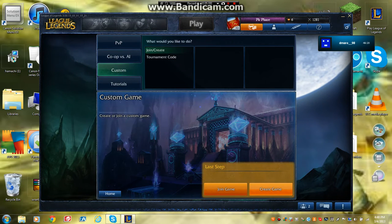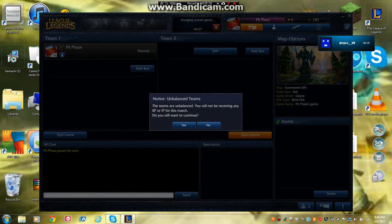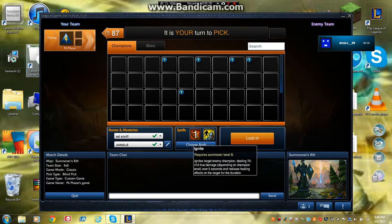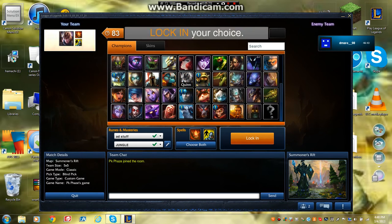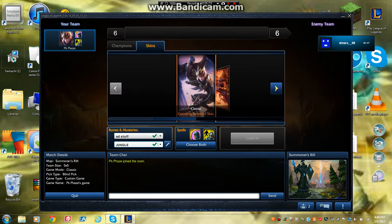Let's just make a custom match here to show my item preferences on Quinn. I'm going to start a game — we're not going to play against anybody. My summoner spells are Cleanse and Flash, and we're going AD Carry with AD.